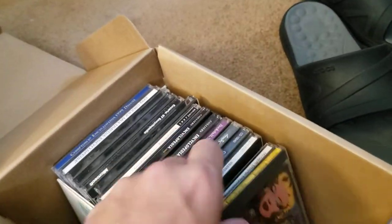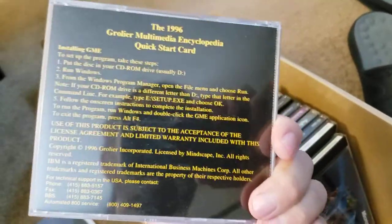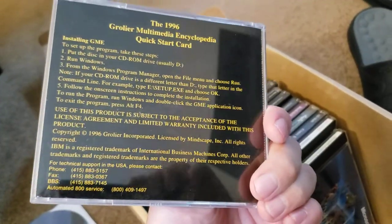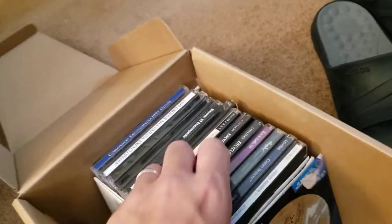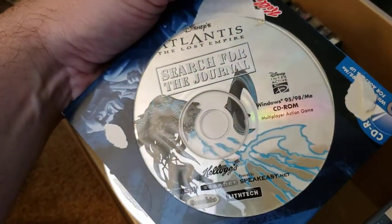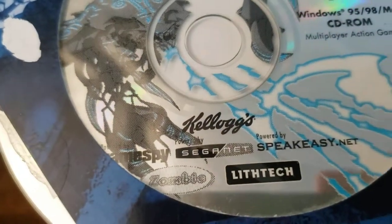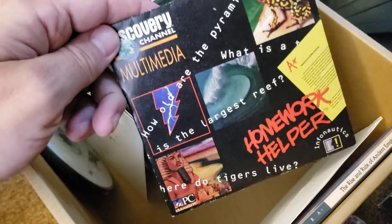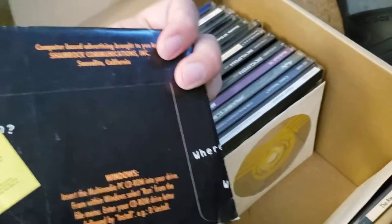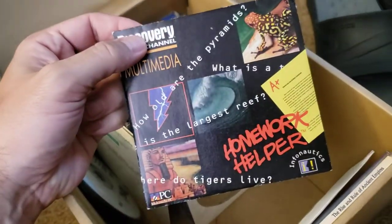Encarta — that'll be hilarious. Grolier Multimedia Encyclopedia — I never heard of this one. Like an Encarta knockoff or competitor or something. Atlantis: Search for the Journal — Disney Interactive, from Kellogg's. Voodoo 3 drivers — definitely somebody who owned a Gateway computer at some point. I miss when magazines used to do this. PC Gamer had a really good one where they packaged a bunch of stuff into a CD-ROM.